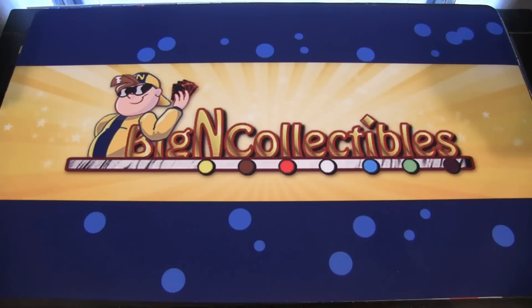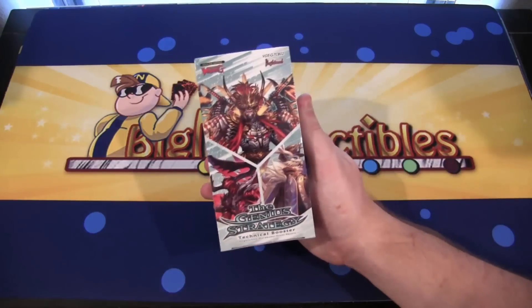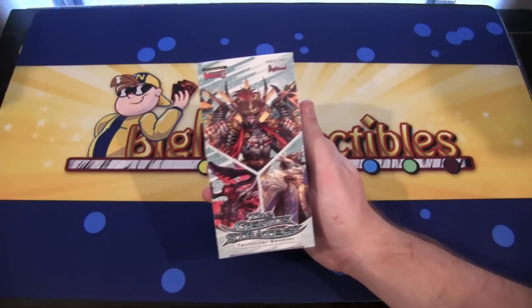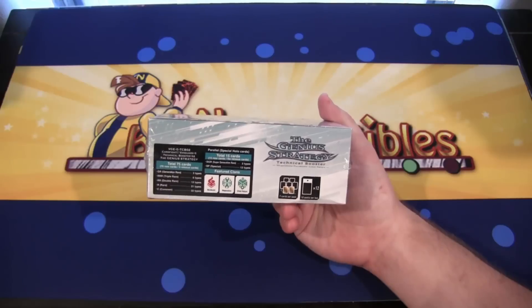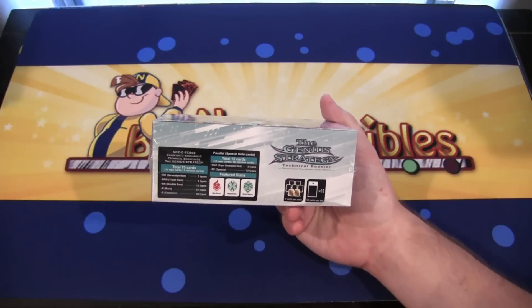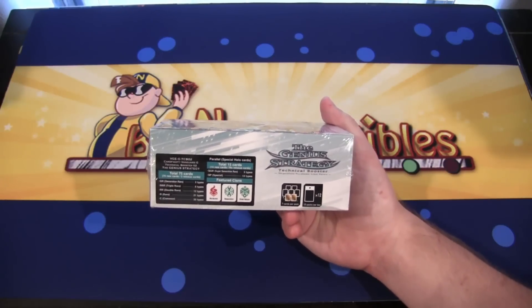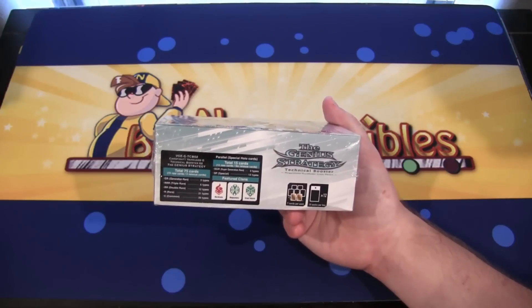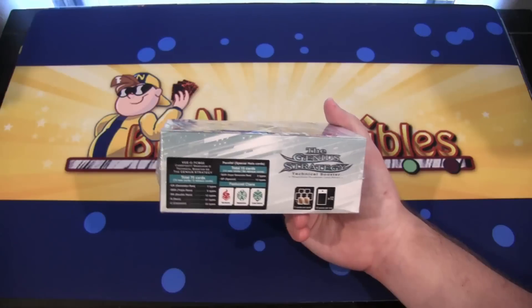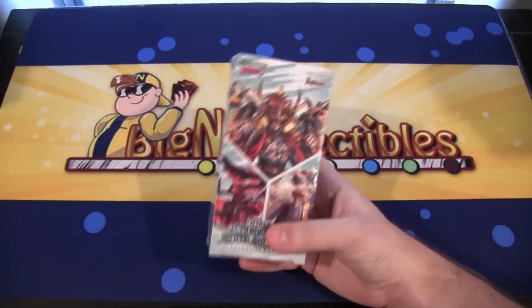What's up everyone? This is CyberNight, and today we're going to be opening up a Cardfight Vanguard Genius Strategy box. This box is mainly featured around three different clans: Marakumo, Mega Colony, and Great Nature. Hopefully we'll get something really awesome. There are three types of generation rares and six types of triple rares in it, so I'm hoping to get one of those generation rares.